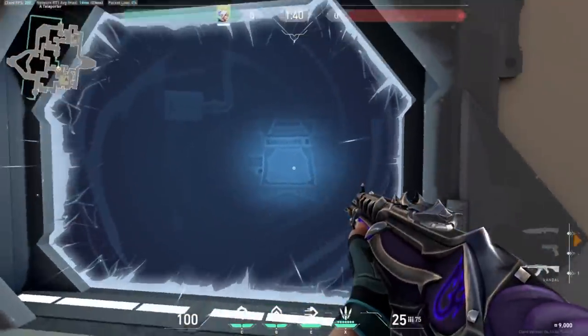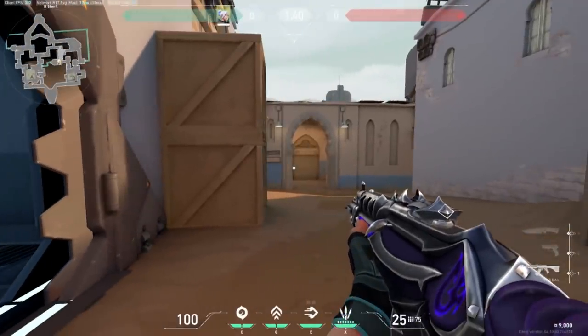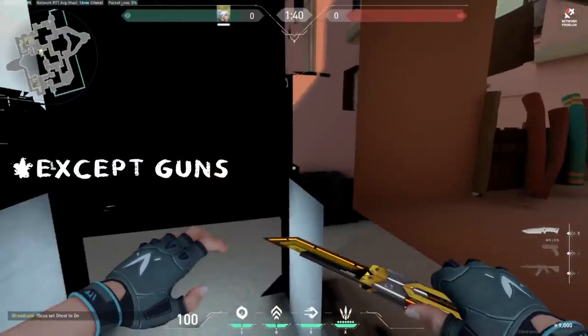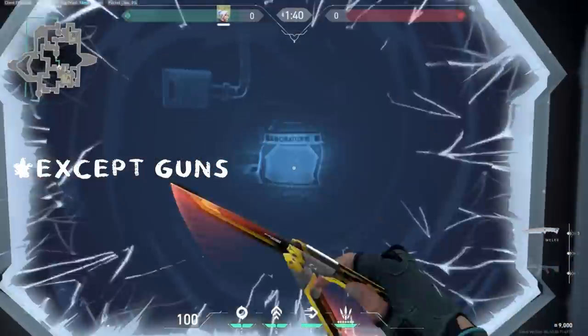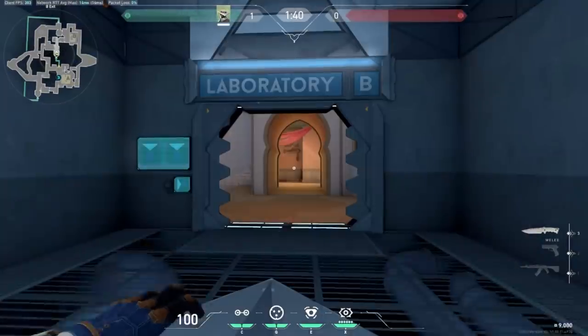Now the unique thing about Bind are the portals that'll teleport you to one side of the map to the other. What I want everyone to know is that basically every single projectile in the game has the ability to go through the portal and open the doors on the other side. This includes weapons, abilities, and even the little dart that the Cypher camera shoots out.